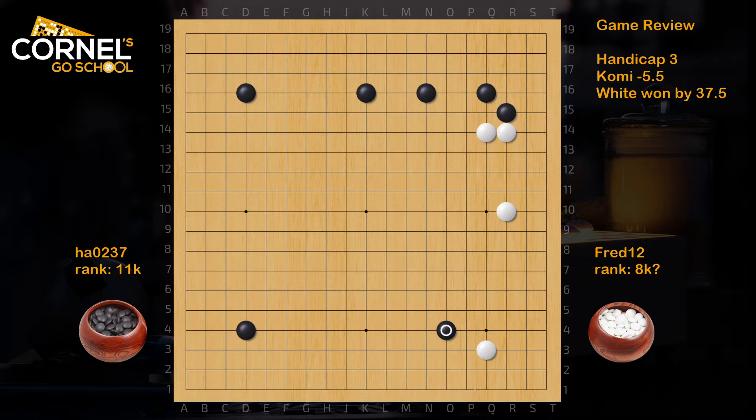Playing O4 is a bit questionable, because white is happy to make a shimari. Now black should play kosumitsuke and extend back to the bottom side - that's a safer way. When black plays this way, white can push and cut, which actually happened in the game. For black, it's more interesting to play a one-space jump in order to stay connected, but it's still better to play the kosumitsuke before, and then jump out in order to reduce the right side.